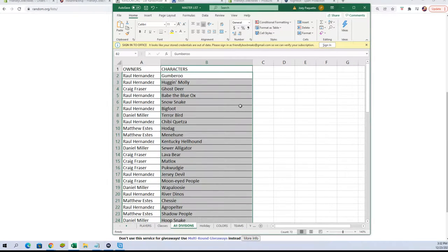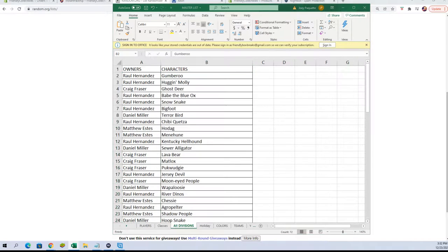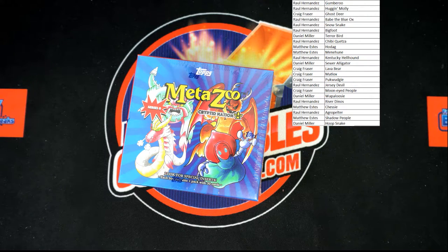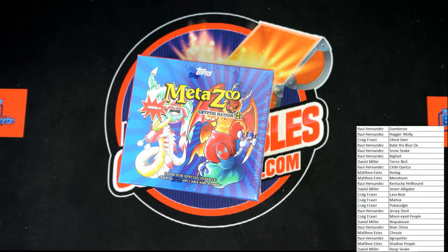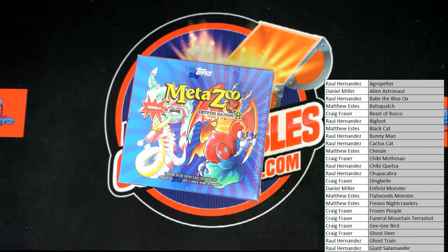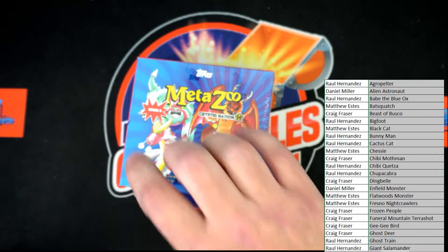I'm going to put this list on our other screen and we are going to dig into this box right now. To make my life a little bit easier — as well as for those in shipping — we're going to alphabetize by the character names. Your spots will stay the same. We're now in alphabetical order. Let's dig in on this pack, best of luck everyone.